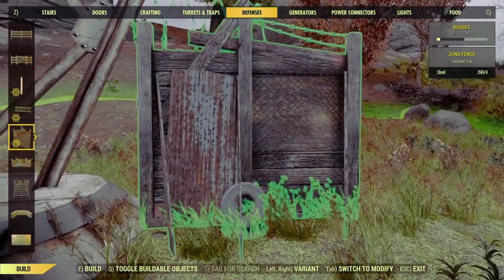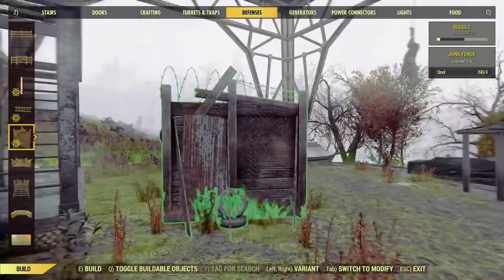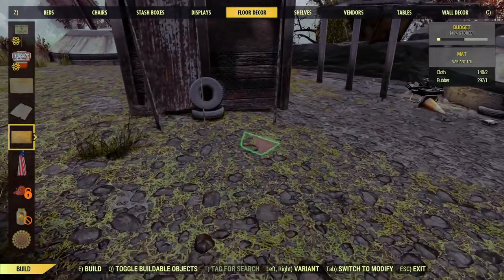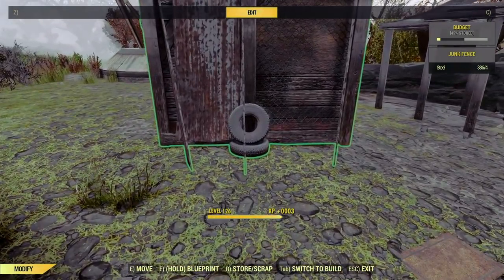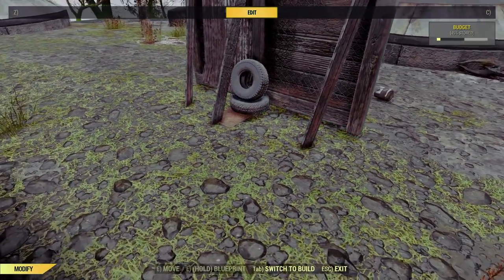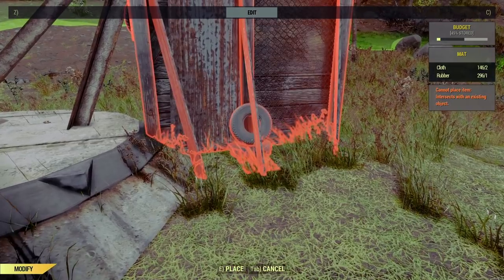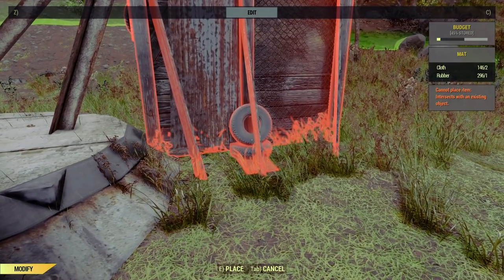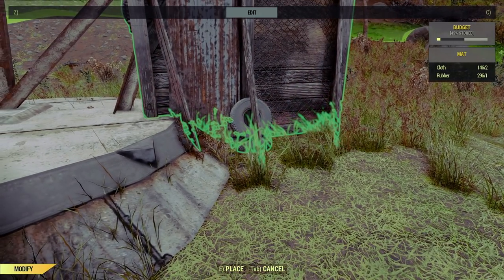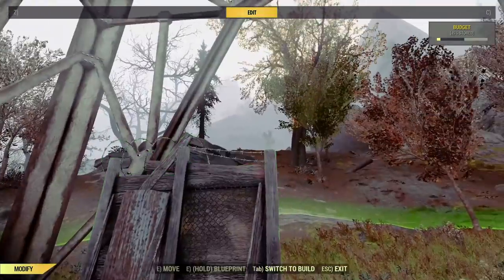We'll head back down to ground level and we're going to use the new junk walls — or 'new', I'll use the term loosely — to fortify the bottom of this area, because obviously we don't want just anybody running up to the camp. We're going to use a few good old Fallout 4 techniques and use the rug glitch a little bit here, because I want these a little bit closer to the pylon than they're currently able to go. They're much more forgiving than they used to be in Fallout 4, which is great, although the selection isn't quite as good.